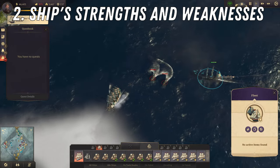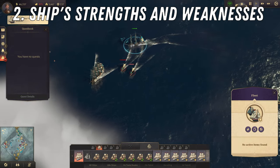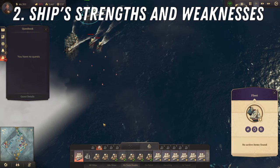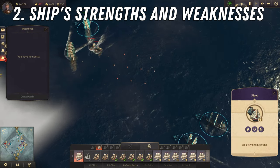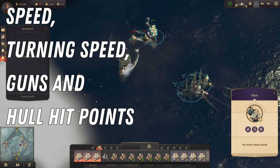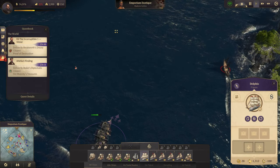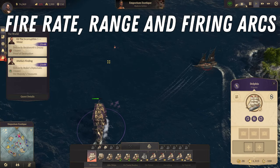For my second tip, I want to teach you that there are many ships in Anno 1800 and each one of them has its own strengths and weaknesses in naval combat. The most important deciding factors are speed, turning speed, guns, and hull hit points. The guns stat can be additionally broken down by fire rate, range, and firing arcs.